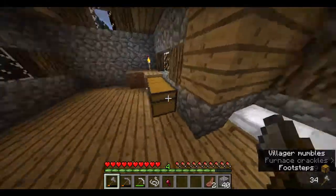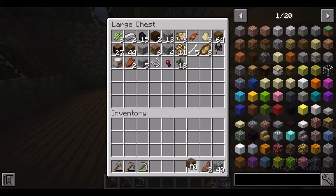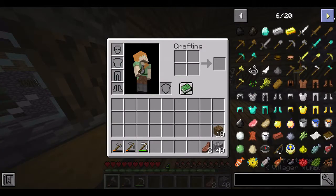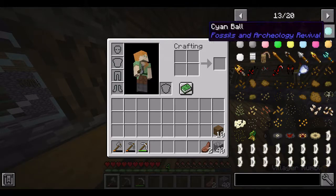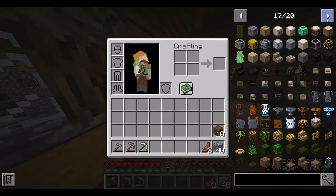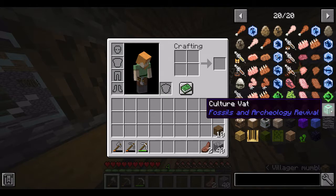We have some fossils now — really nice. Pretty successful! Let's quickly check how to make a culture vat.